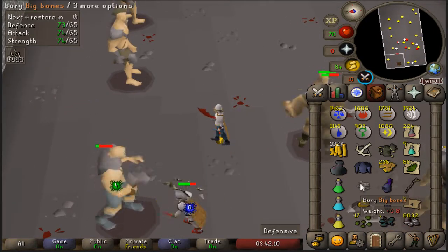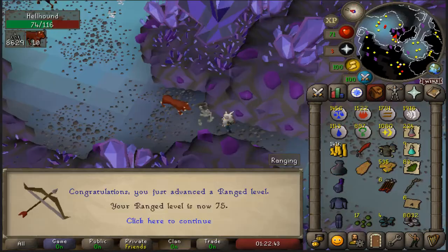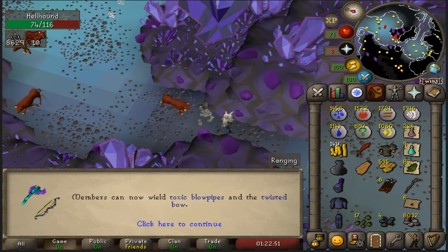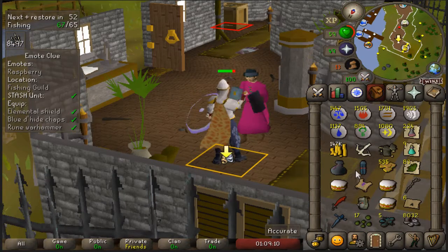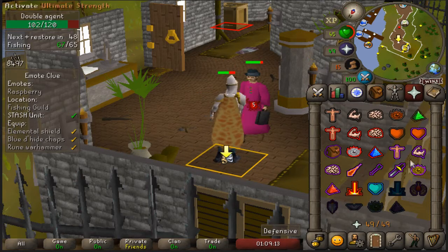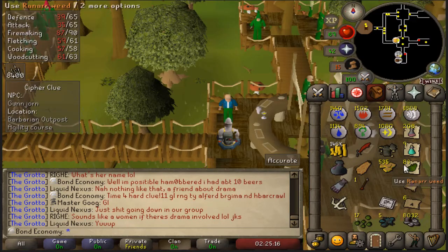These cyclops in the basement are very good for high alchemy. There's 75 ranged on my hellhounds task in the catacombs — excellent level, and it unlocks the toxic blowpipe as well as the twisted bow. Here's a neat hard clue scroll once again from my awesome stash unit.